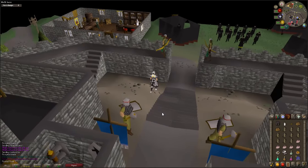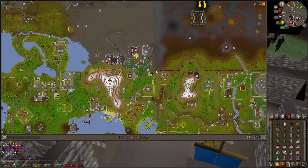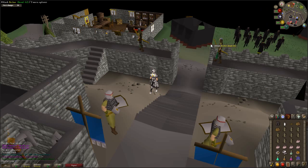Before you start, it is important that you check your quest journal after every step to make sure that you have completed each task. This will save you from long and frustrating walks later.